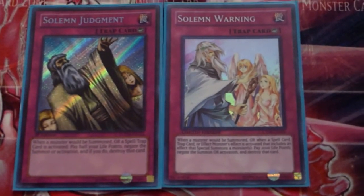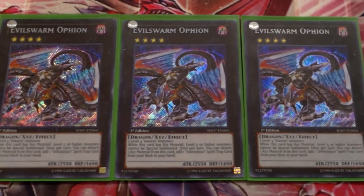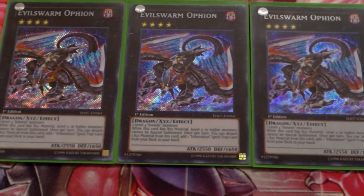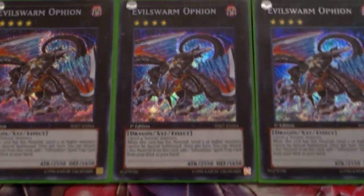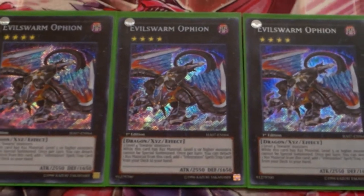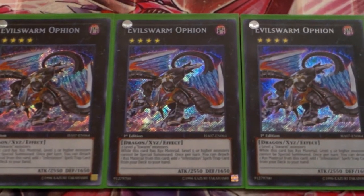Debatably the best card in the entire archetype — three Evil Swarm Ophion. A lot of people say three is overkill and I do agree, but the only reason I run three is because I don't have an Evil Swarm Ouroboros yet, which is really unfortunate. Ophion is amazing — you can't special summon anything level five or higher, so you have game against Chaos Dragons, E-Dragons, anything that special summons big monsters. Definitely want to run at least two.